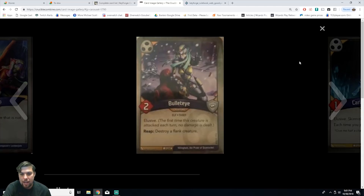Next we have Bullet Eye, a creature elf thief with two power and elusive. The first time this creature is attacked each turn, no damage is dealt. When you reap, it destroys a flank creature. This is a rare. It's pretty good because there are usually flank creatures, and with elusive you need at least two creatures to kill Bullet Eye. When you reap you get an amber and destroy the flank creature — very powerful.